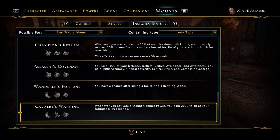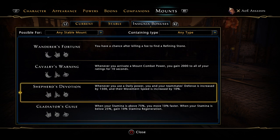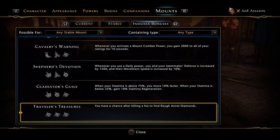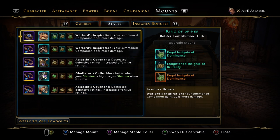Cavalry's Warning - when you activate your mount combat power you gain 2000 to all of your ratings. That is a really, really good one you should consider getting. You need a Crescent, a Lightened, and a Barbed so you can run one Dominance and two Brutality, or whatever stats you need. Shepherd's Devotion - when you use a daily power, you and your teammates' defense is increased by 1500 and movement speed increased by 10%. That was a great one I used to use pre-mod 16, though it sometimes sent players flying off the edge in Cradle. All in all there are a couple you can use, but these are the ones I'm using.